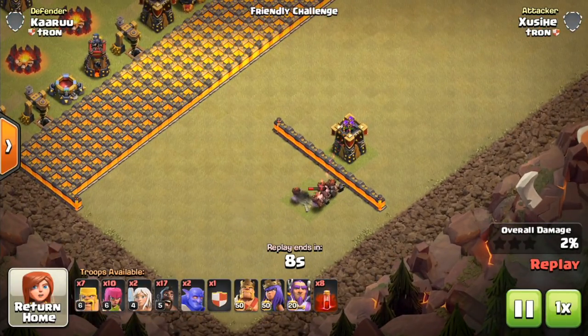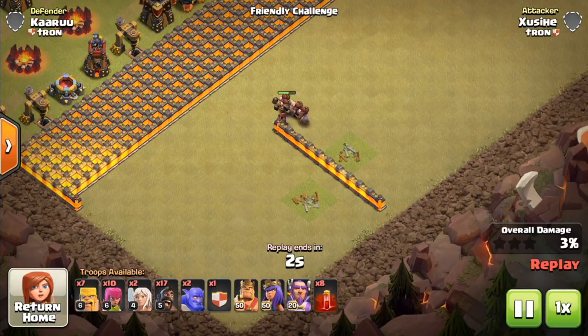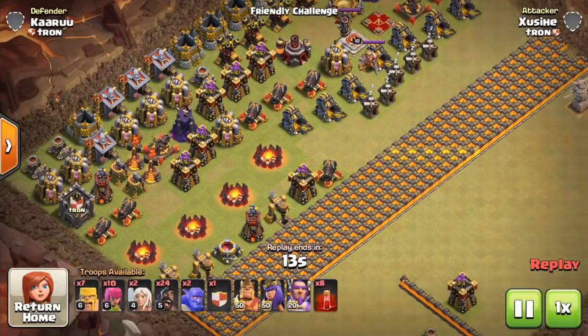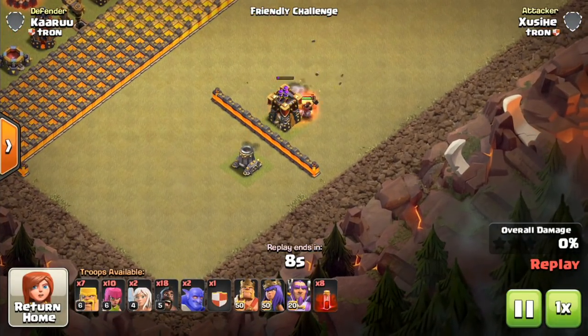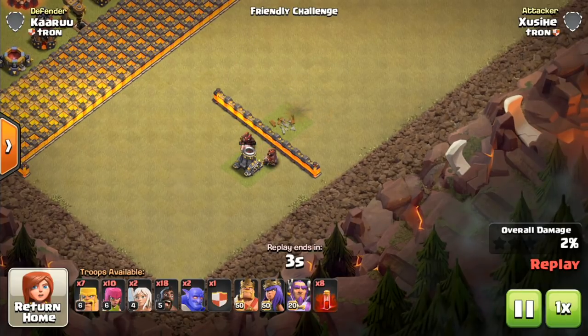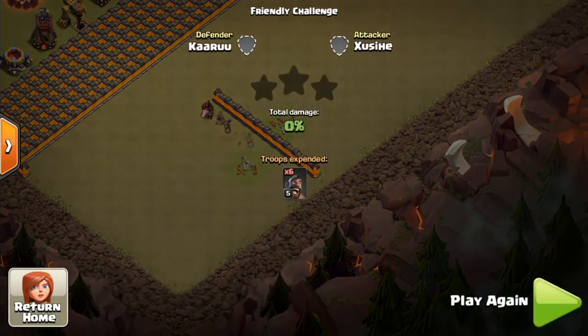You don't want to place a spring trap where the hogs travel over it and then continue until they get to the next defense. The two defenses should only have one tile between them — that way, either direction the hogs go, they're going to hit that spring trap. Make sure the defenses are touching so you get the benefit of the spring trap either way, otherwise the hogs may not get hit.